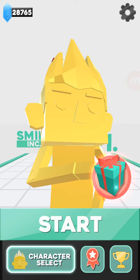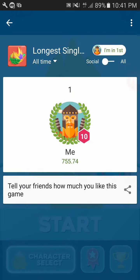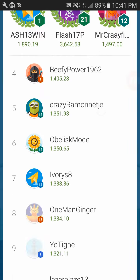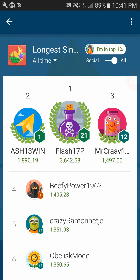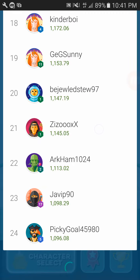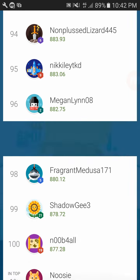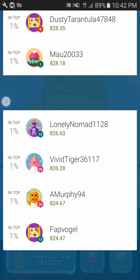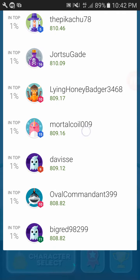So you can see there's a trophy in the bottom right corner — click on that and it basically brings up the Google Play leaderboards. You can click on social or all. I am in the top 1%, so I'm not that amazing, but as you can see Flash 17P has 3600 meters, then Ashy Win has 1800, then Mr. Crayfish has 1.4K. No one's too amazing yet — there's definitely going to be more people on the board as more people come. I wonder how many people can go on the leaderboard.